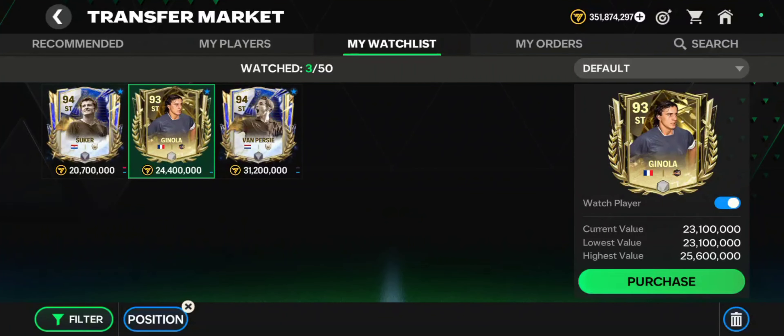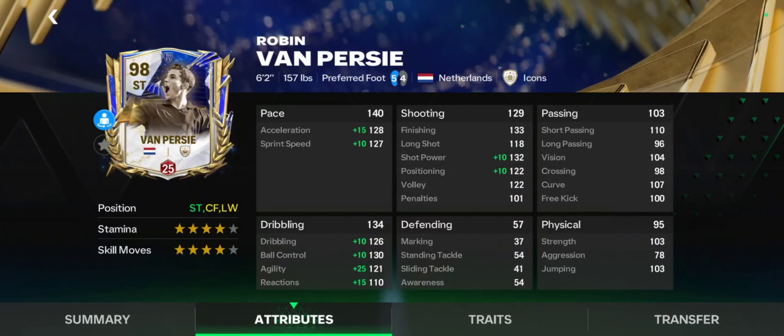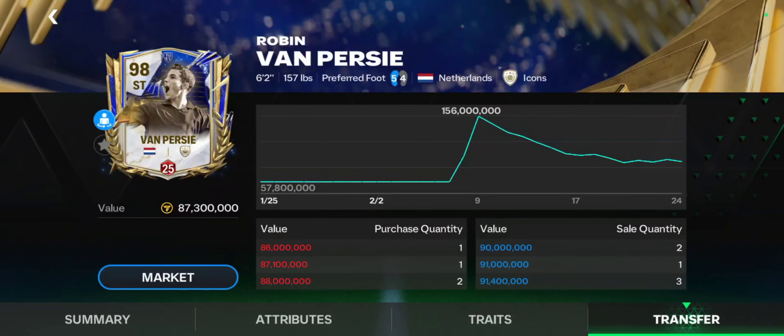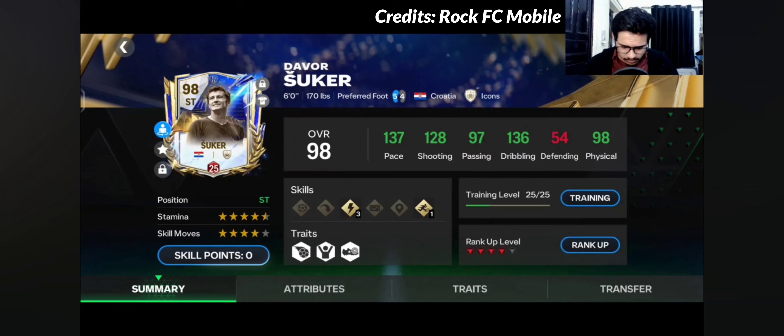Now we move on to the next category — less than 100 million coins. I say 100 million because we are talking about Rank 4 here and not the base cards. This is a very popular category — the amount of times I've said the word 'category', I feel like I'm nominating Oscars. Anyway, the first option here is Robin van Persie, which I was lucky to pack and try. I liked his base card even without training, and if you look at his stats and attributes, he looks very good. I've also heard good things about him everywhere.